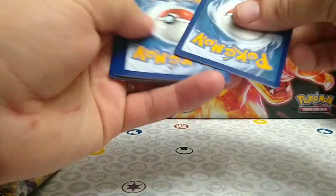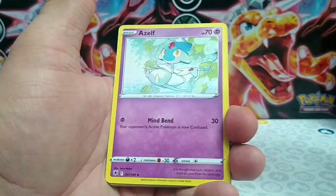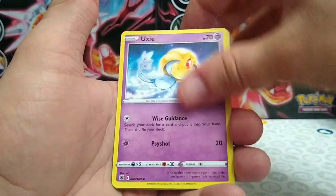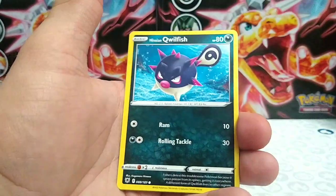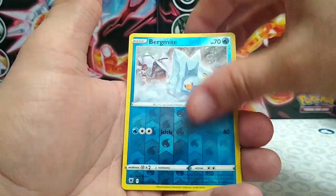Card code for the first pack. Fighting energy to start us off today — Azelf, Shield On, Looksee, Glameow, Poochyena, Swinub, Hisuian Swinub, Schoolfish, Petilil, Bergmite, and a regular rare Mismagius.